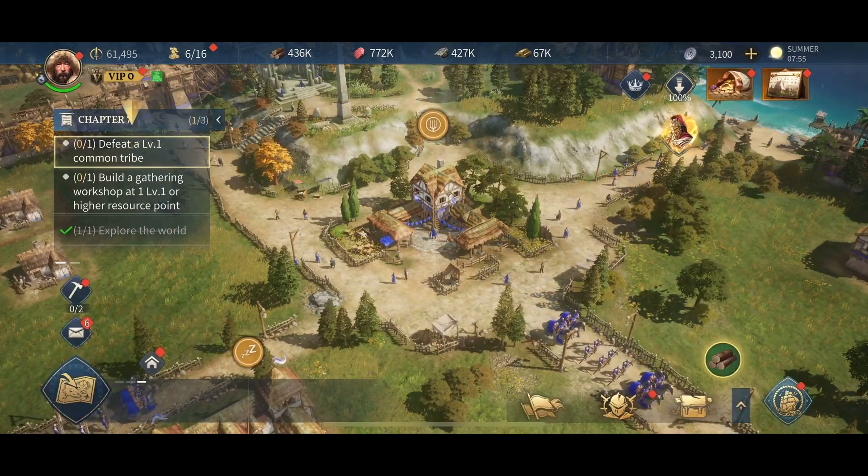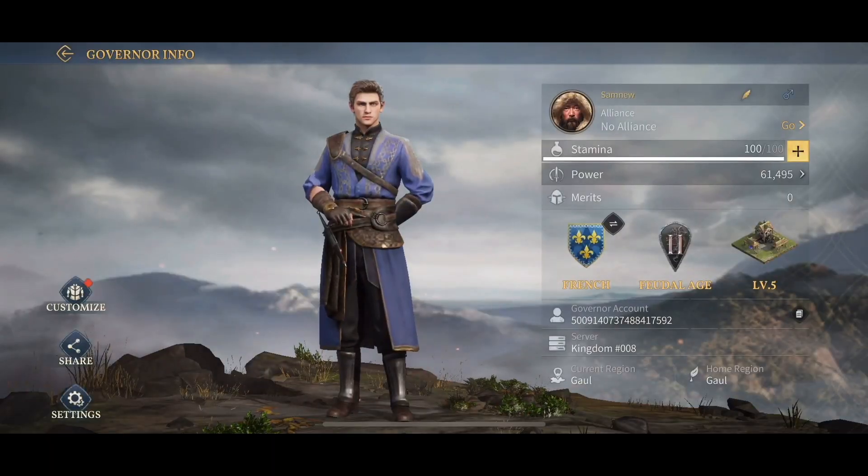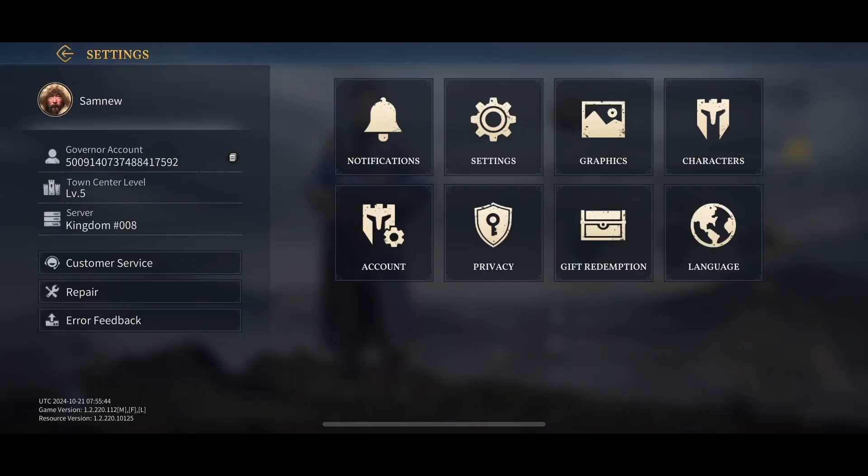To do that, simply click on the profile icon. I'll show you what I mean — click on the profile icon, then go to Settings, and select Account.